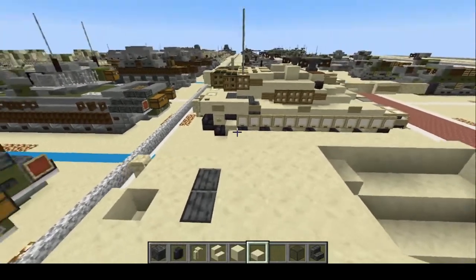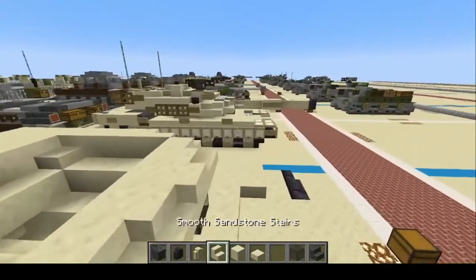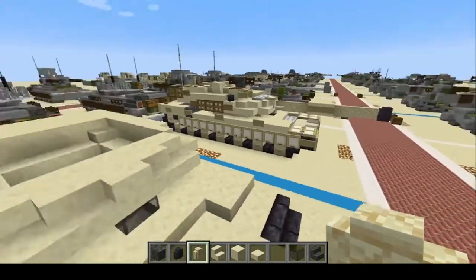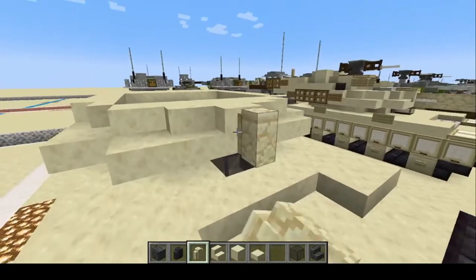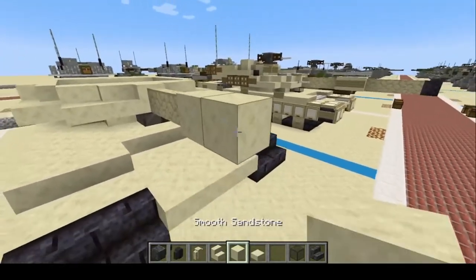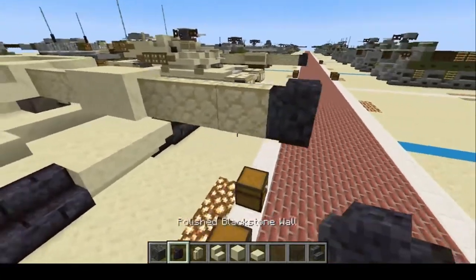Now let's give it that 120-millimeter smoothbore — do one, two, three, then two full blocks, then one, two, three, then a polished blackstone wall at the end.